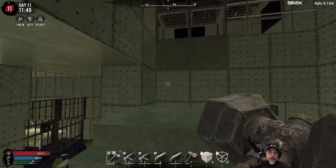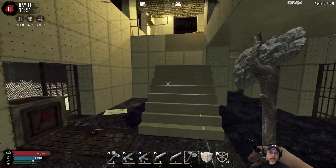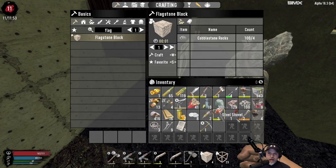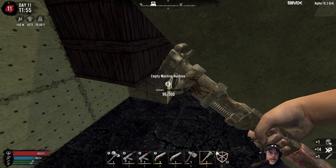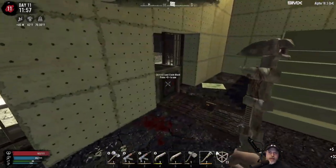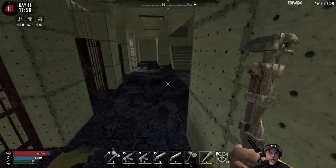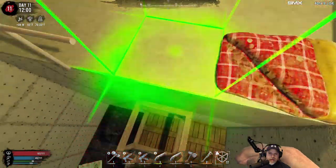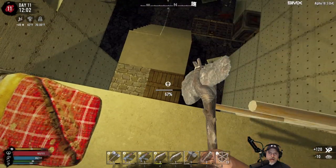I busted out all the stairs down to here and I'm going to leave this part the way it is for now. I was going to wrench this washing machine — let's do that now and get the resources out of it. The idea behind this whole setup is that if zombies do actually get in down below, which wouldn't be easy for them, they certainly could eventually — then we can fight them here. Let's get back up and upgrade that down there to cobblestone, actually let's just do it right now.